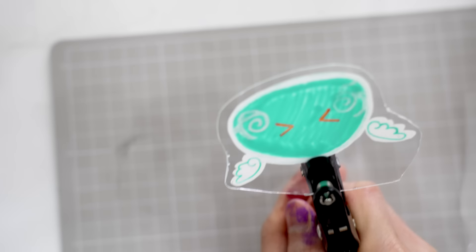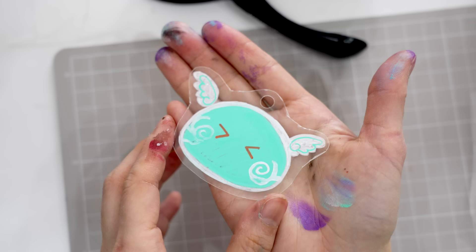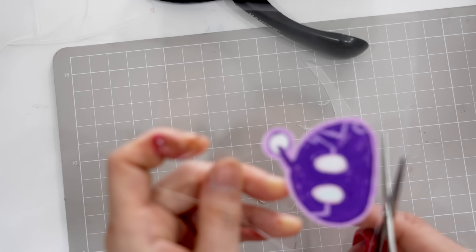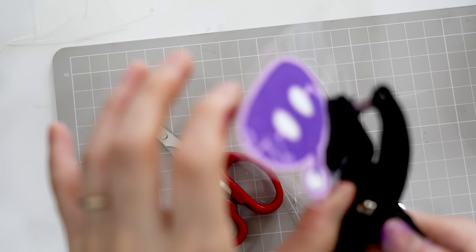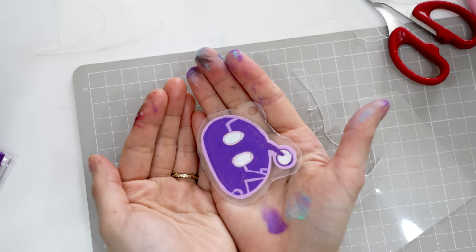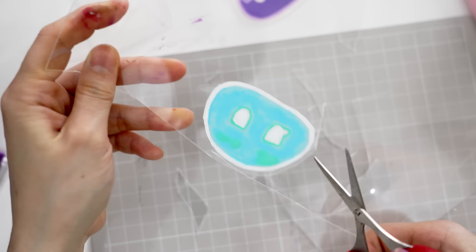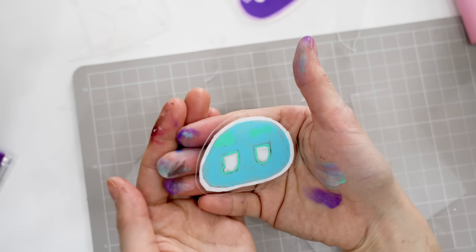Here's one done! I want to make the hole off to the side for the next one. And for the last one, I forgot to save space for the hole, so I'll just cut around it and make it into a pin or something. Now let's go to the oven to bake them.